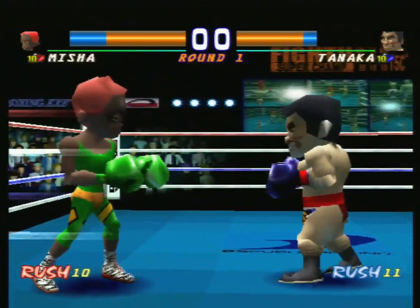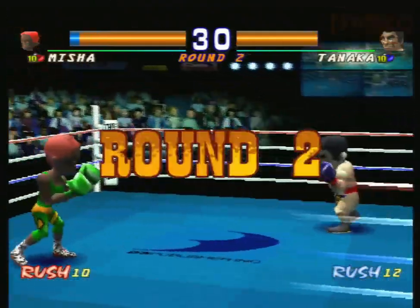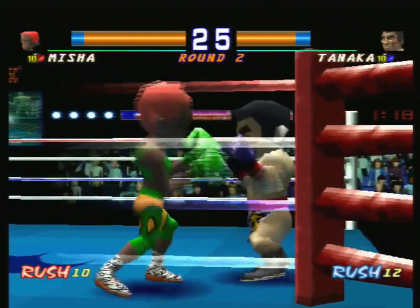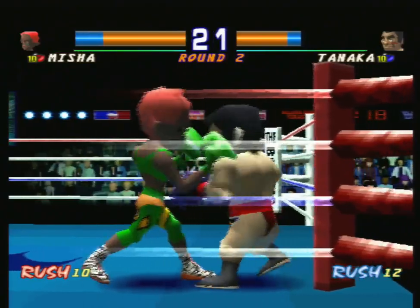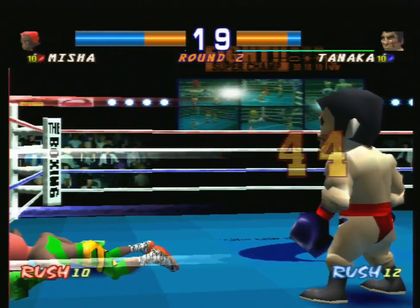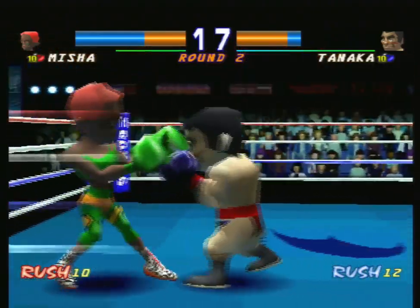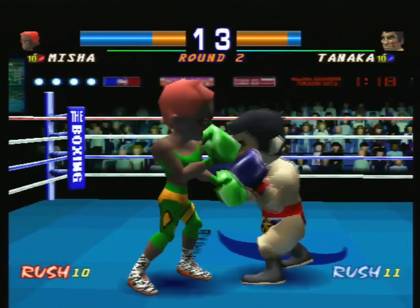The thing about Misha is that you can be a lot more careless with her than any other fighter just because she's so dang fast. Tanaka's putting up a hell of a fight though — you might figure that's because he has some pretty good stats, but that's not the case at all. Aside from his incredible stamina, Tanaka doesn't have a lot going for him. He has probably the worst stats of all the fighters.